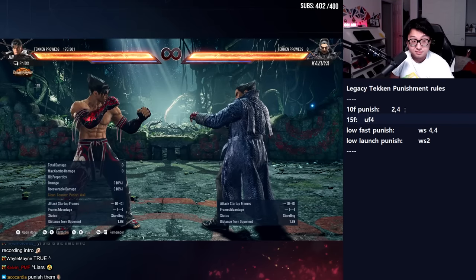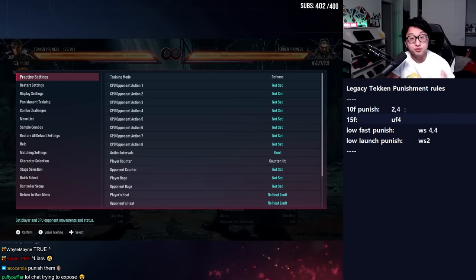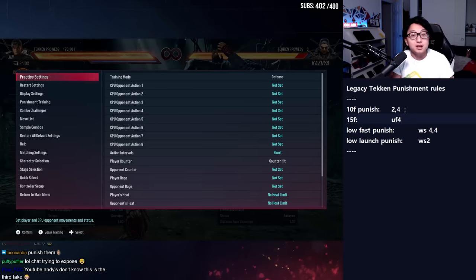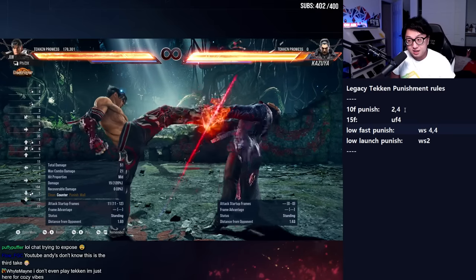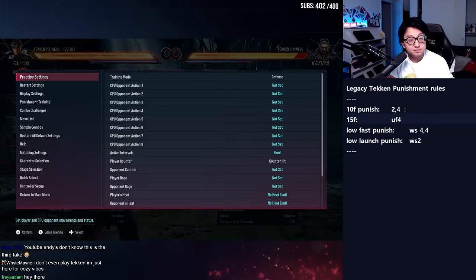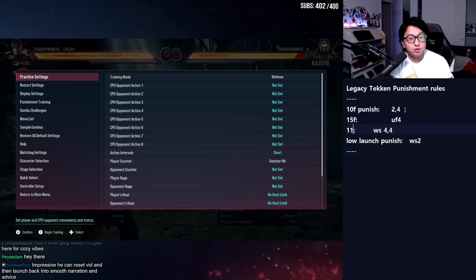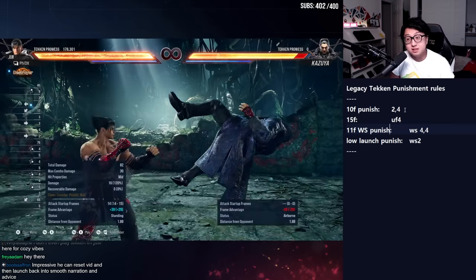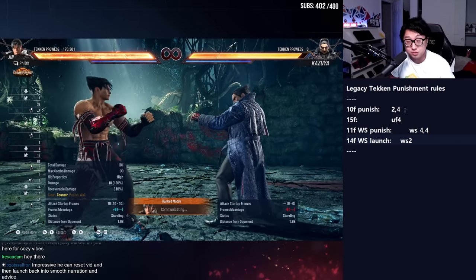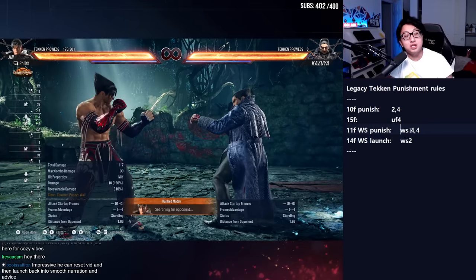The fastest launch punish is usually 15 frames. I've picked Jhin, and these are Jhin's punishers. He has multiple 15-frame launchers, like down 3+4. I'm picking the hopkick just for ease of carrying this to different characters. Then you have your low fast punish — you block a quick poke low, duck it. While standing 4-4 is your quick one, while standing 2 is your launch. In Jhin's case, he has a 14-frame while standing launch. So if you block a minus 14 low or worse, you get a launch. These are our key tools.